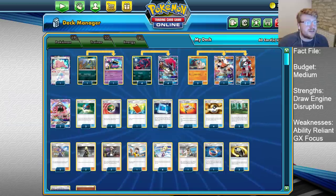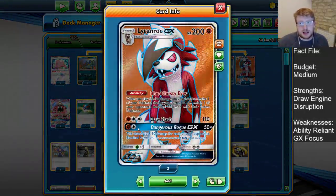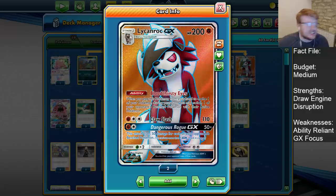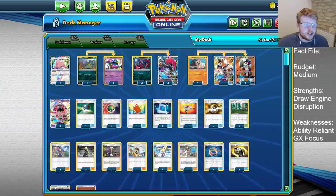We have Counter Gain to fulfill the Colorless cost, so even a benched Rockruff becomes a big threat. It can instantly turn into a Dangerous Rogue Lycanroc, which does big knockouts a lot of the time because many decks need to play a lot of benched Pokemon. Definitely a nice one-hit KO option from that guy.